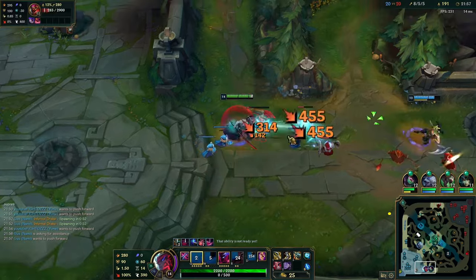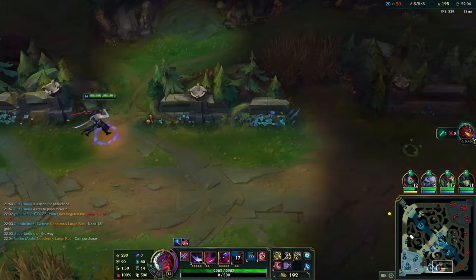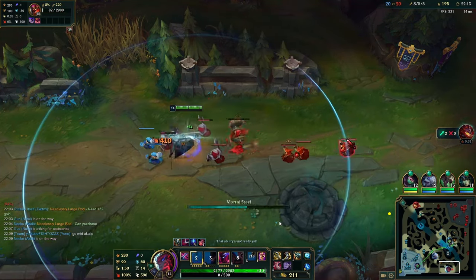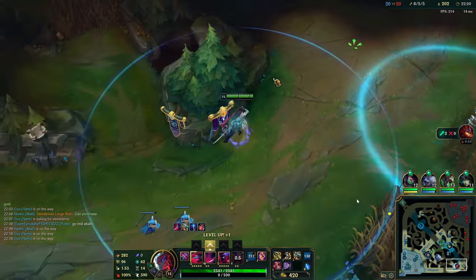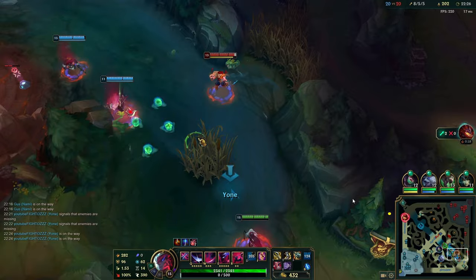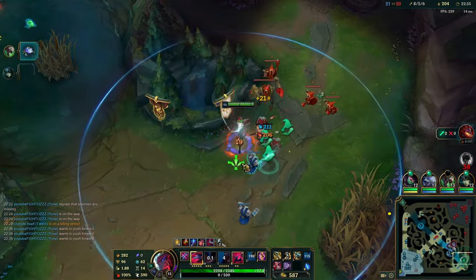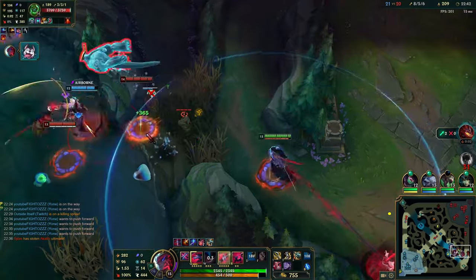I'm telling my Akali not to sidelane because I'm much stronger than her and can make progress on the side — but I should still play very safe since I can get picked off. I should blue trinket the tribush. We play for dragon and push the wave out with the supers to link up with the rest of the team. Lee Sin jumps in, doesn't achieve anything, and we get the kills. Always push the wave out again before doing the objective.